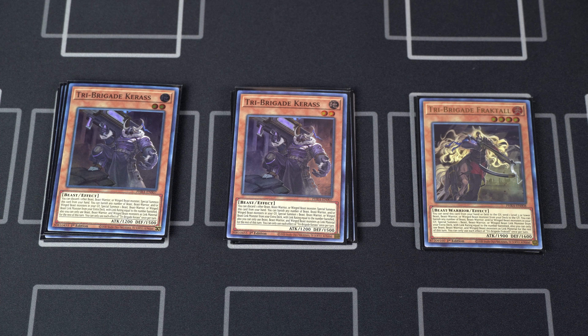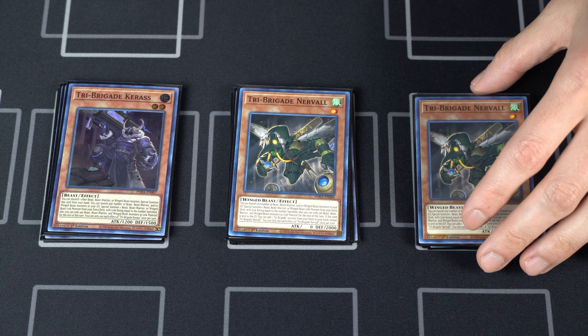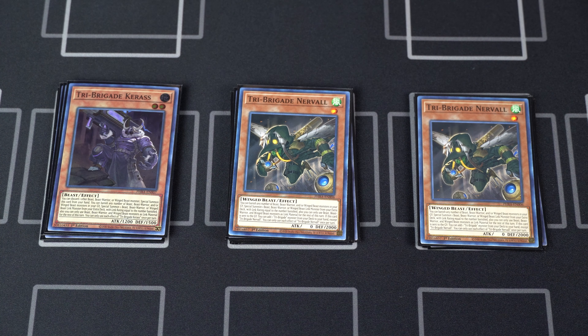Then we have two copies of Karaz. Karaz is a great extender because you can special summon him onto the field by discarding another try archetype monster, so he serves as a great follow-up after you've made out a disruption. And last but not least, we have two copies of Tri-Brigade Nerval. Nerval is great for sending off a Fractal and getting you an additional resource — he's basically there to load up your graveyard while not losing any card advantage.